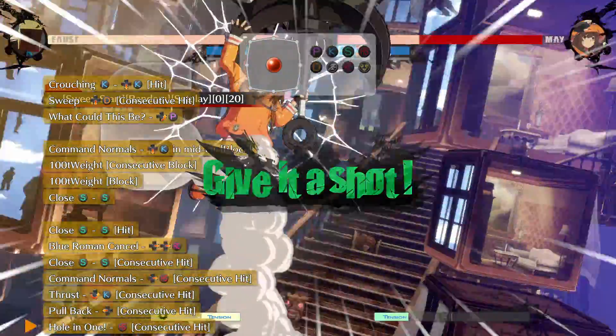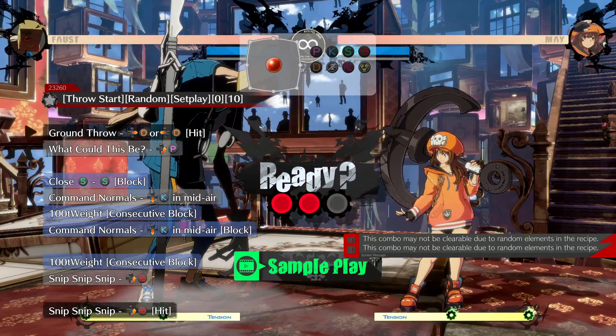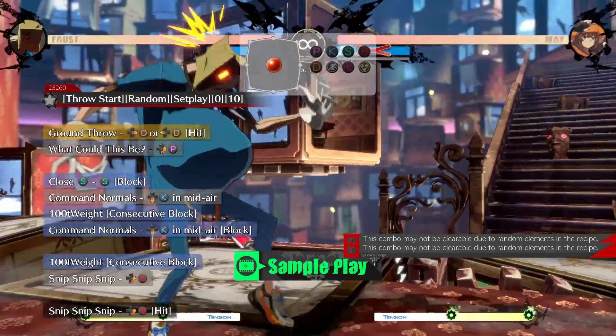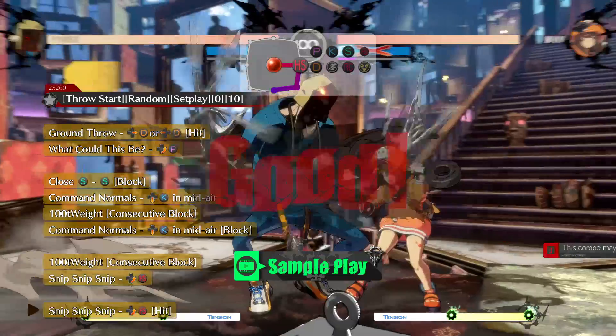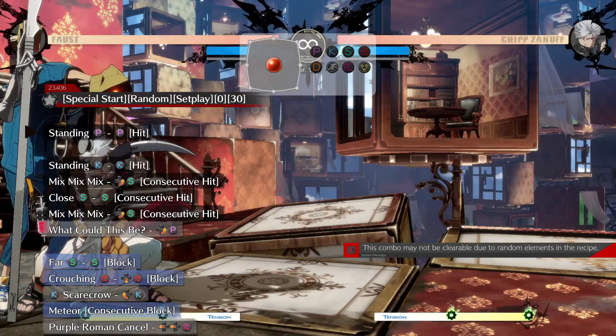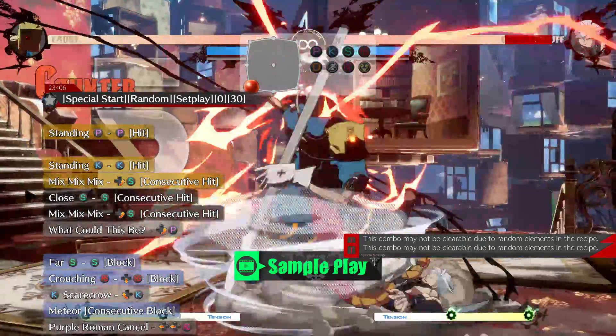Now most of them focus on what to do with an item toss after a 2D knockdown, what to do with an item toss after a throw, and how to make use of guard crush. There are a lot of guard crush setups with weight and meteor. You can probably find them throughout the combo list that I've uploaded.